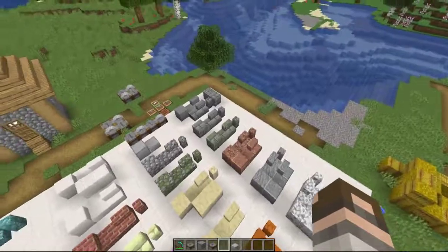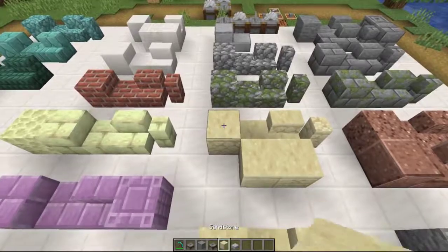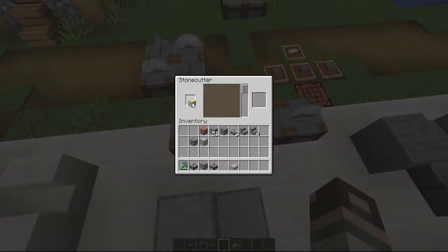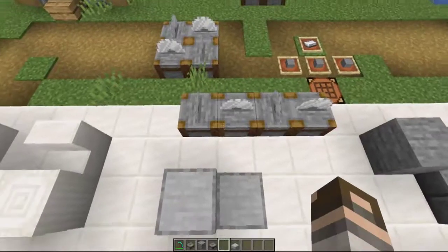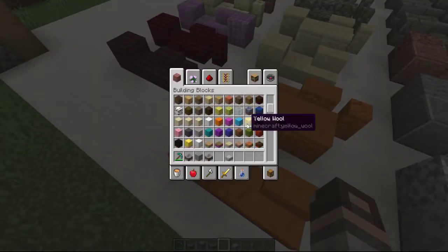Just for this one machine they had to implement functionality for all of these blocks, which certainly took some work. Sandstone can be made into the chiseled, the cut, the slab, stair, and wall.